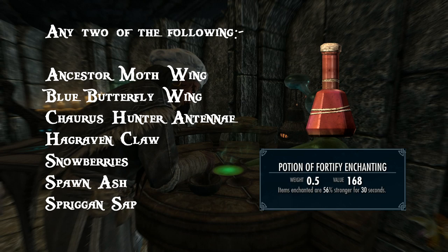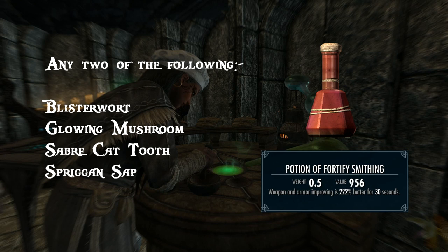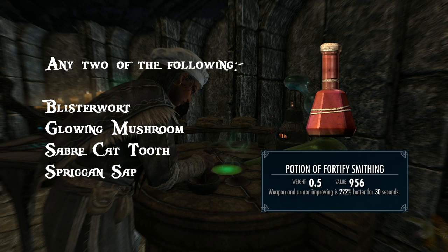Next up is a potion used by nearly every single player: the potion of smithing. Use any two of the following: Blisterwort, Glowing Mushroom, Sabre Cat Tooth and Spriggan Sap. I'd always suggest Blisterwort and Glowing Mushroom as they're fairly common.